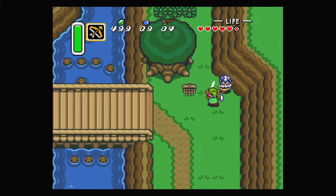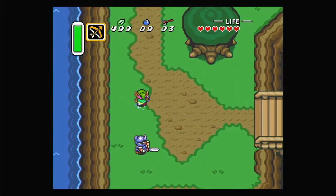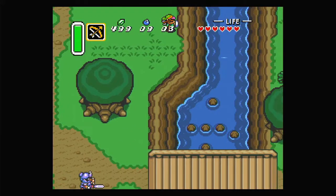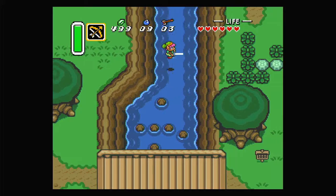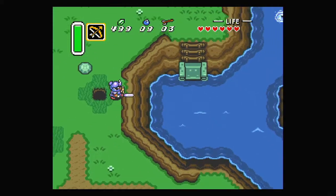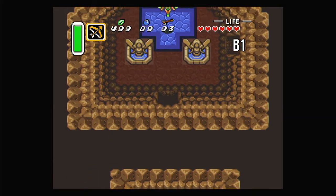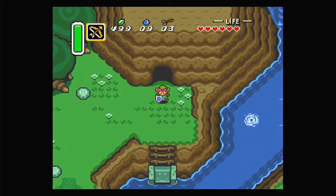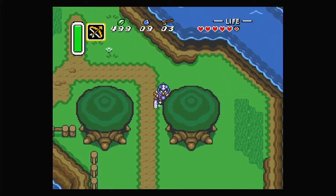This way - magic shop, waterfall of wishing. I believe there are a few other things around here. Also if we dash into trees, sometimes they'll drop stuff like apples which will heal us a little bit. Sometimes apples will be green to show that they're less healing. Let's go up here through this cave - this is a fairy fountain which has a fairy in it to heal us. And that's about it there. But I believe there's actually some secret here that I don't remember how to do exactly. But anyway, let's just go.